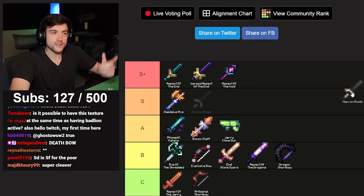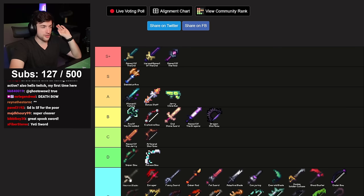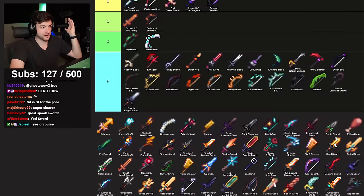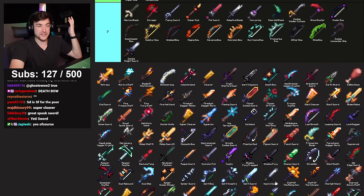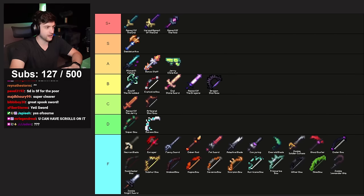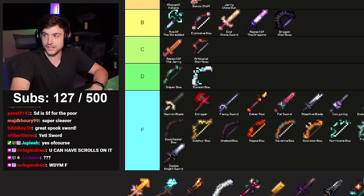Necron Blade variants — let's rank them separately. Necron Blade base tier — F. You're not going to use it, it's very expensive, and you're immediately going to upgrade it to one of the four upgrades. Starting with Astraya — we did the test on this in a video.